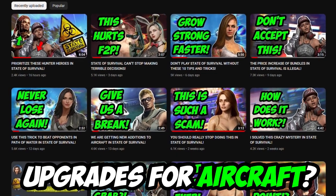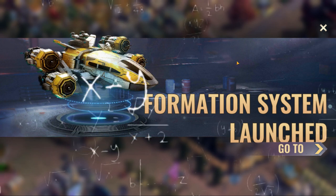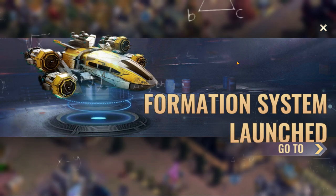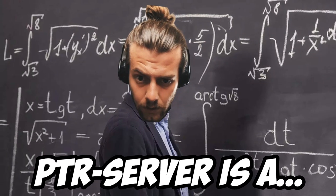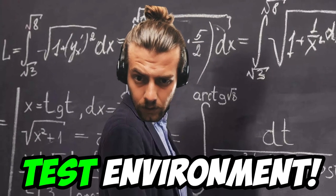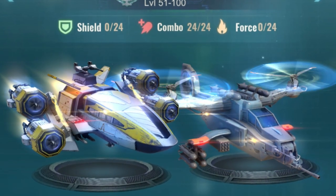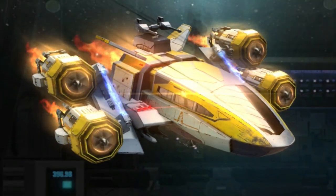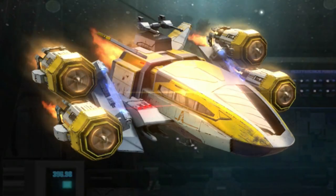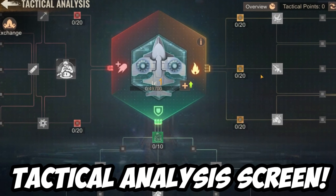Remember when I spoke about new upgrades for the aircraft? It just dropped in the PTR server and I must admit it looks a little overwhelming — and with a little I mean very overwhelming. Keep in mind that the PTR server is a test environment and things could still change upon final release. Visually it just adds some lightning bolts to your aircraft, and when you upgrade to level 100 there is an orange glow around your aircraft and helicopter. But there is way more to uncover in the tactical analysis screen.